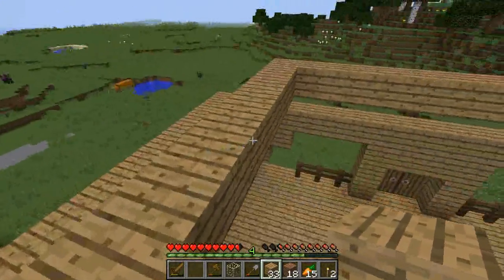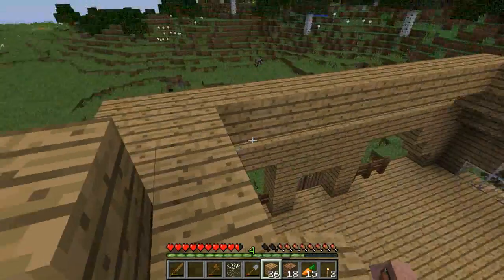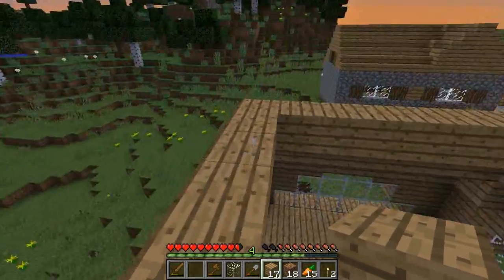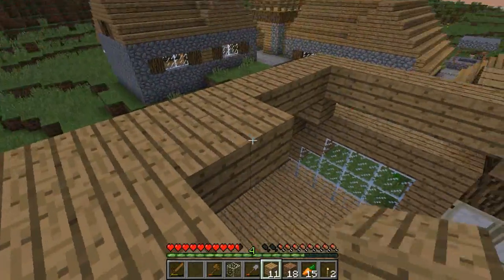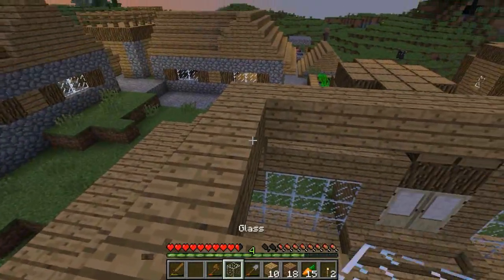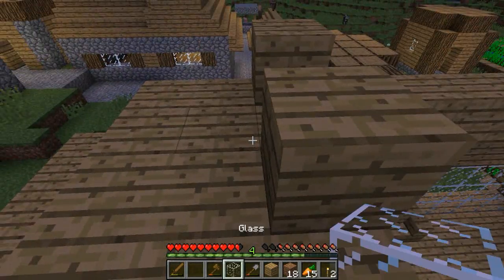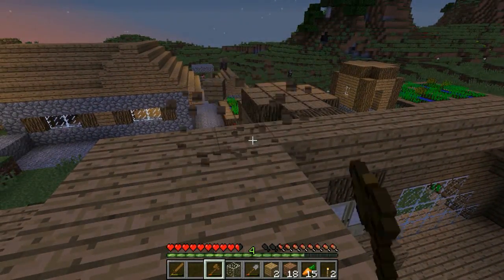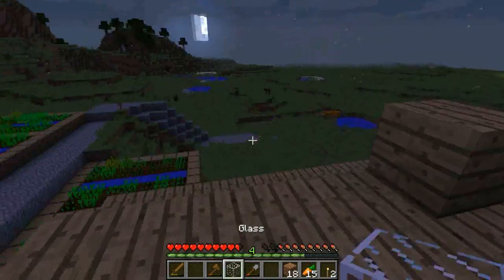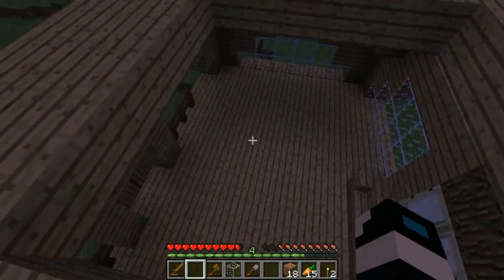Now I just need to fill this in real quickly. I'll probably be making a chimney because this new house is gonna be big — you can see it's super big. Right now it's looking pretty bad, but I'm gonna make it look good on the inside. I finished all the glass and there goes all my wood. That's pretty much all I can do.